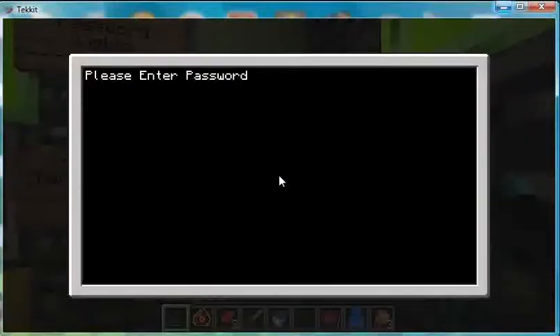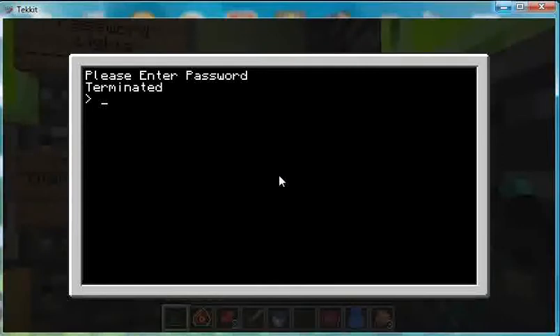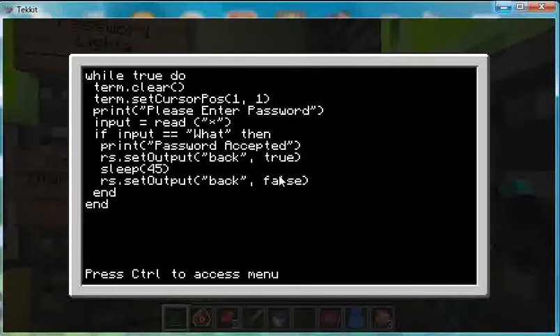Over here we shall terminate the project and then go to edit startup. Here you will see everything you will have to type, and now I shall explain basically what all this is. If you already know what this is, then skip ahead a little. If you don't know, then I'll explain.